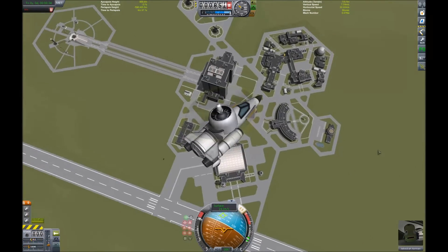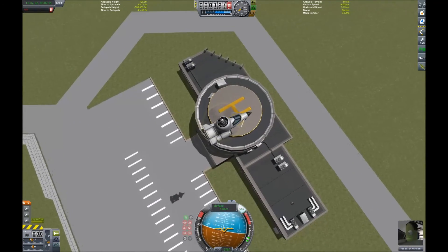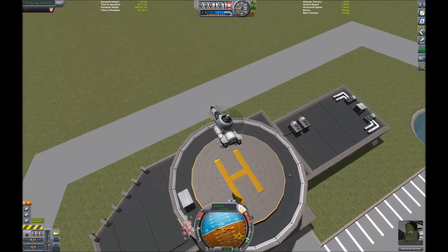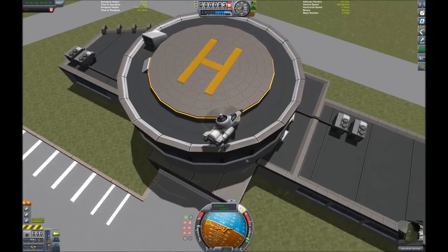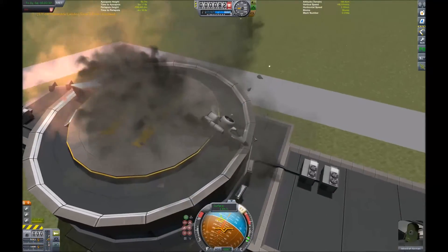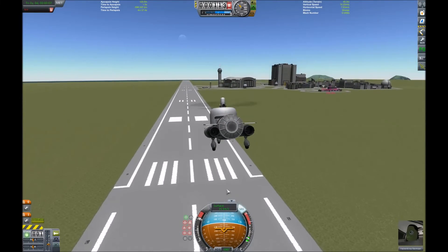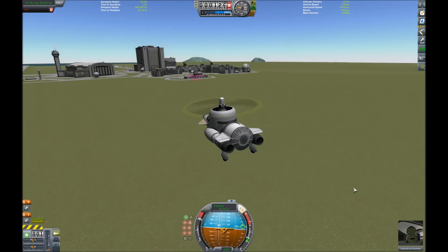We've got a chopper, we've got to do it. Slow down, buddy. Come on, you can do it. Throttle down... throttle up... almost there. Wrong button — something broke. That counts, doesn't it? Alright everybody, enough chopper nonsense for today. Thanks for watching, I hope you enjoyed. See ya all.